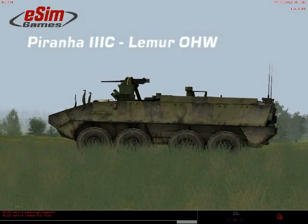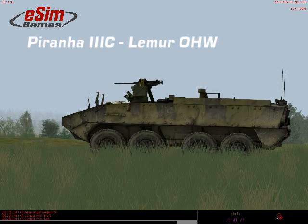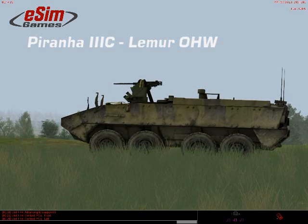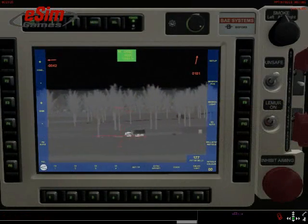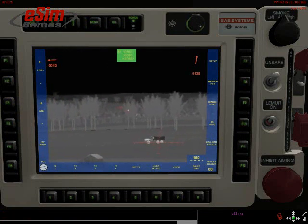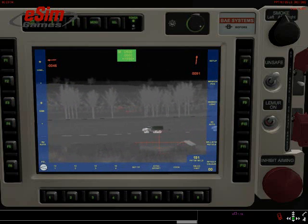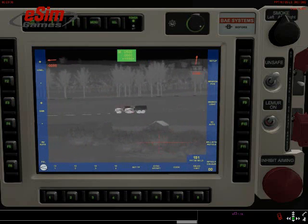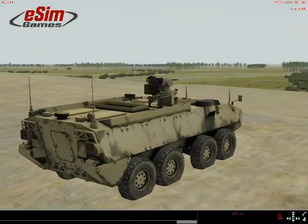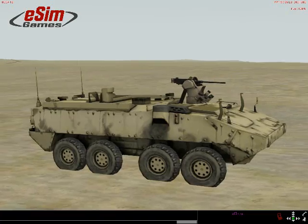Our latest development is the simulation of the Lemur, a remotely operated weapon station with different armament options — caliber .50 heavy machine gun and 40mm grenade launcher — which is of high interest to any of our clients using an RWS, especially for crew training of lightly armored vehicles, preparing them for asymmetric warfare conditions like we see in contemporary operations in Afghanistan.